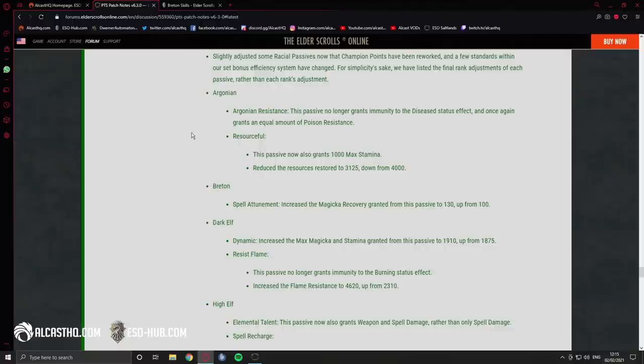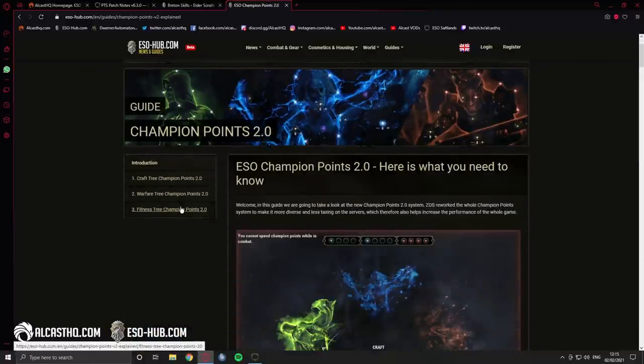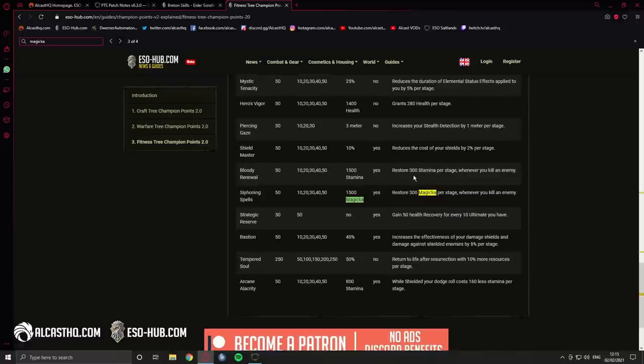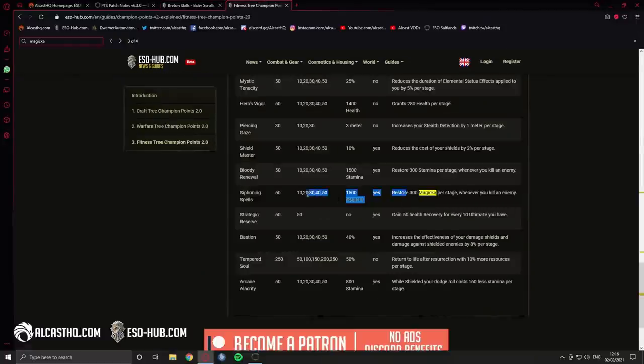However, if the current champion point system stays as it is, Breton will be very easy to sustain next patch. Things like 'siphoning spells' restore 300 magicka per stage whenever you kill an enemy and can go up to 1500 — basically a free False Gods proc. That makes Breton fairly useless for damage dealers. It's still good for healers, but at this point even for healers it may be overkill — you might rather choose a High Elf for more spell damage.